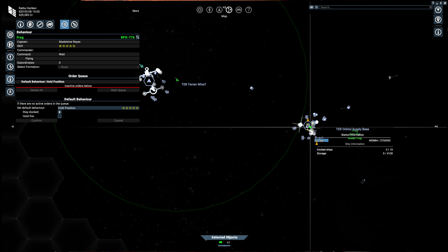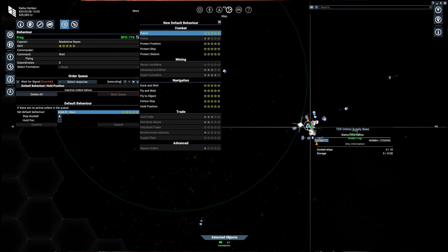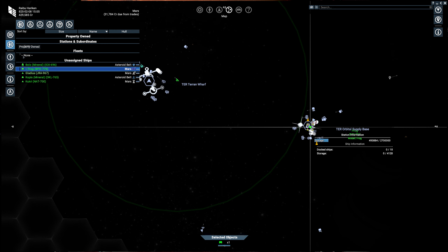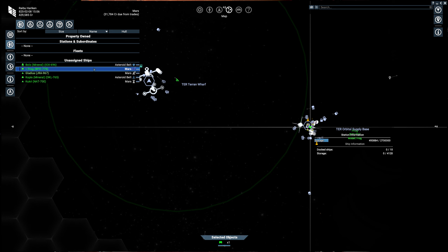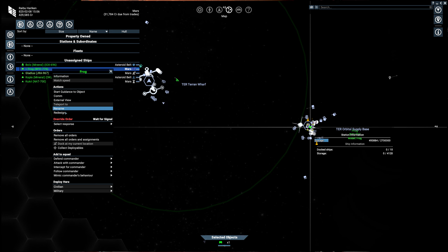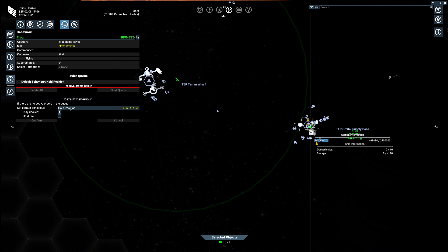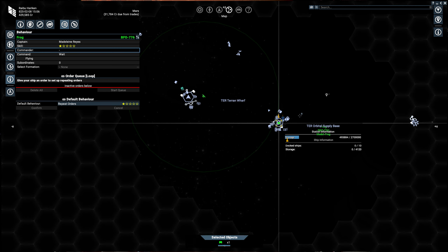So in a recent patch — which I have to cover this command fully — they introduced something called the repeat order. This person needs at least one star to use it. Oh, I have a seminar, nice. So the repeat order is pretty interesting. I have yet to explore this fully, but there's a lot of potential behind it, especially if you want to make trading routes. So we're going to use it to do repeat trades. You change this over to repeat orders and make sure to hit confirm. And now things change a little.